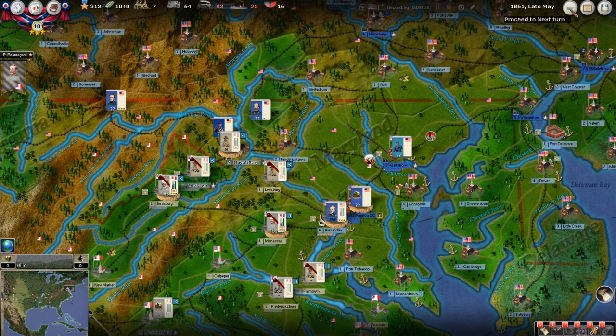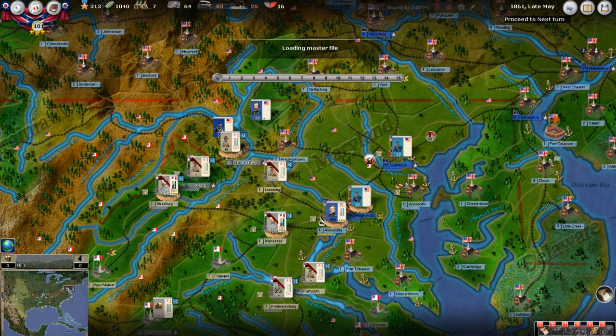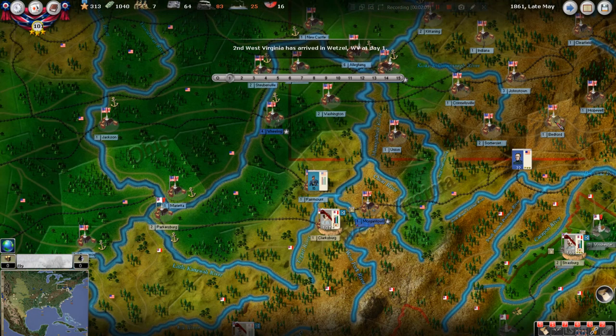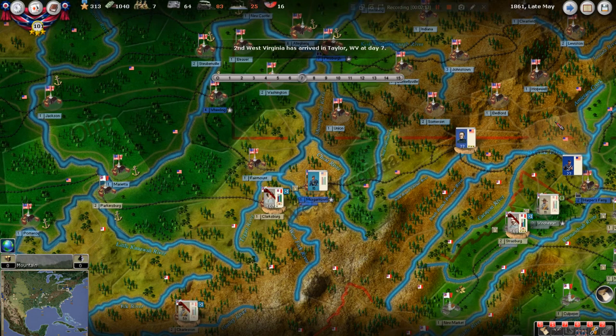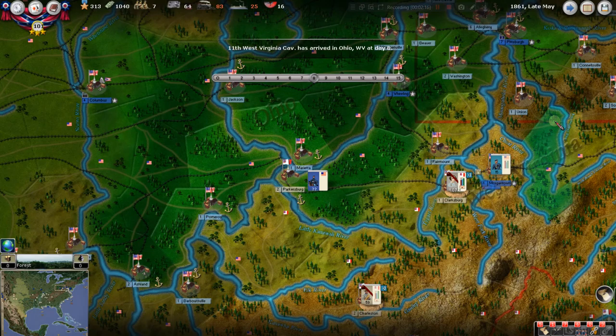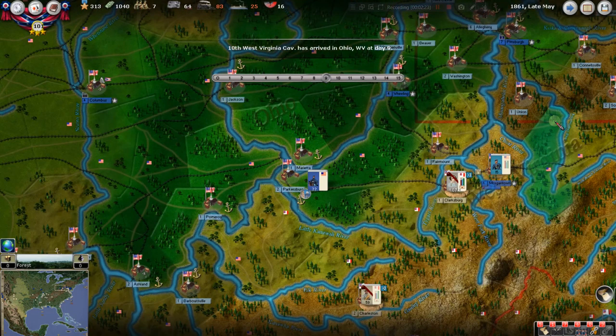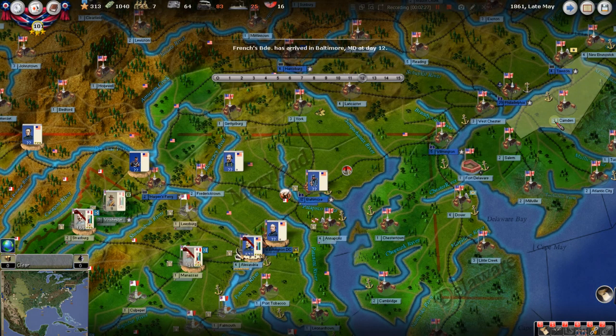Let's hit the turn. It processes 15 days and then we start to see the action unfold. This is a we-go system as we've talked about before — it resolves everything AI-wise and what our moves are, and then everything moves at the same time. We've got some action out here by Morgantown and Parkersburg in West Virginia — that's going to heat up quickly. Looks like our Winchester guys got knocked back from Harper's Ferry, but we'll look at that when the turn resolves.